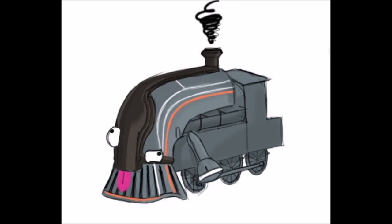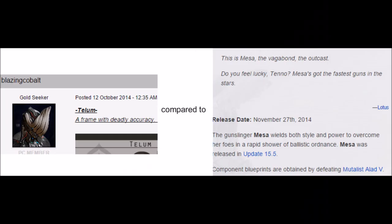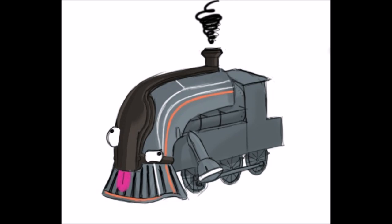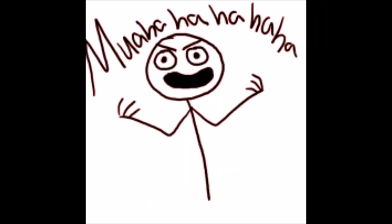Telum's fourth ability is Headhunter. Note that Telum was created about a month before Mesa was released, so bear with me here. Upon activating Headhunter, Telum draws 2 small guns and targets enemies in a radius around him. Unlike the old turret mode Peacemaker, Headhunter kills a few enemies at a time but has a large range, much like Ash's Bladestorm. During this, Telum is stationary and cannot move; however, if Telum is being fired at by enemies, he will perform a dodge animation and will not be damaged. Headhunter essentially gives Telum stationary god mode that can only take on a few enemies at once, compared to Peacemaker's everything-dies-in-3-seconds targeting.